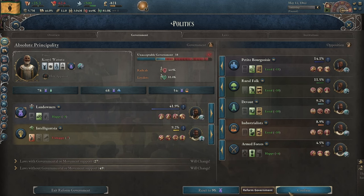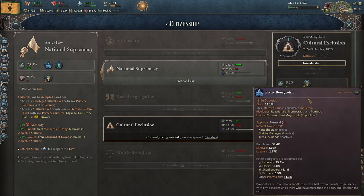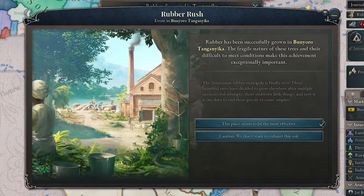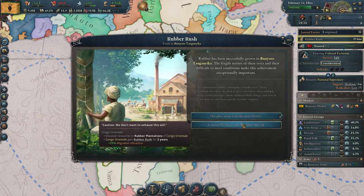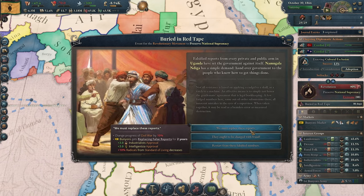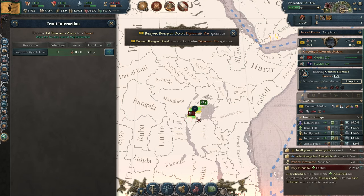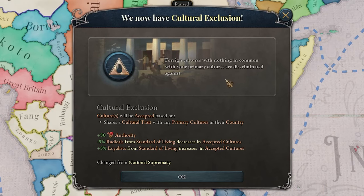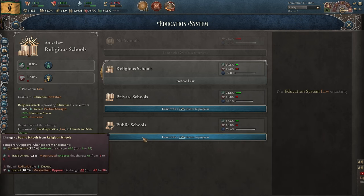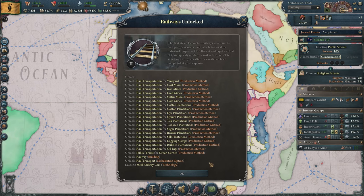I'll bring the intelligentsia back in government and try to get some cultural exclusion — I don't think anybody will be mad about this. Now I can also build a motor industry. We also discovered rubber in this region, which might become useful. Those guys might actually get us into another civil war — they don't even have any units so there's nothing to worry about. We got cultural exclusion. Since we're already at war with the devout, I might as well go for public schools. The civil war is over and we finally got railways unlocked — now we can fix all of our many infrastructure problems.